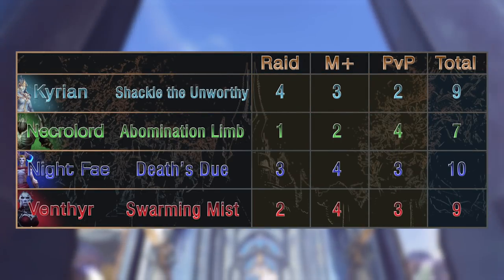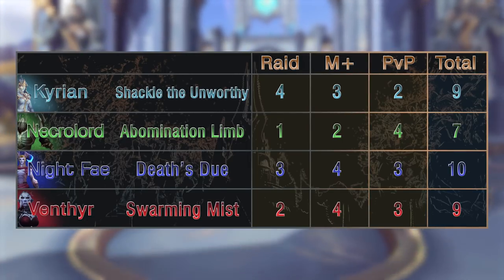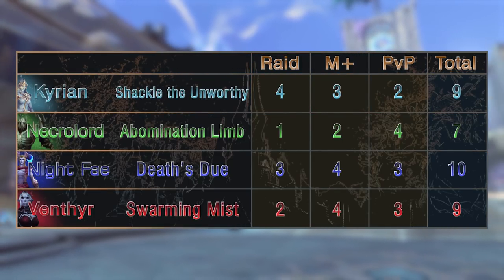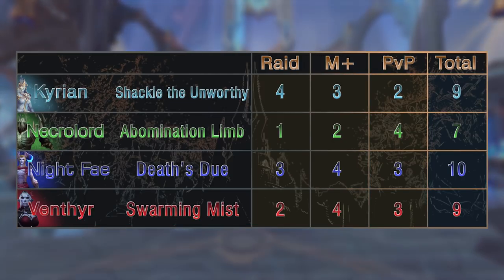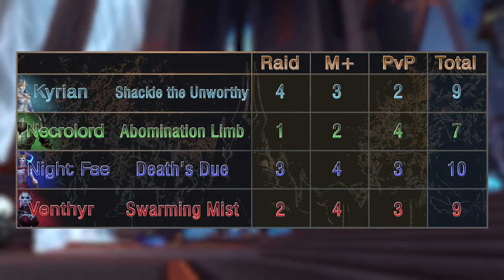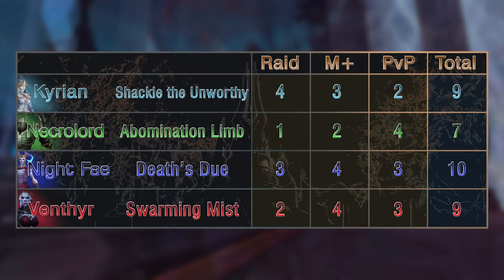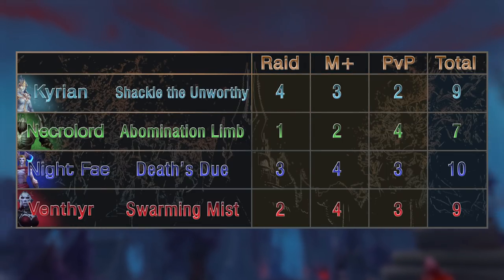Blizzard is trying hard to ensure no covenant choice is going to be the best one for everything — or at least that's what they say they're trying to accomplish. Additionally, this list doesn't cover soulbinds and their combinations, as those possibilities are almost endless. My closing words would be that all Death Knight Covenant abilities could still get a tuning pass, and in my opinion the strength buff and uptime from Night Fae is just too strong. If it doesn't get nerfed, it's probably going to be your safe pick, as it works even better with other specs if you ever felt like playing them.